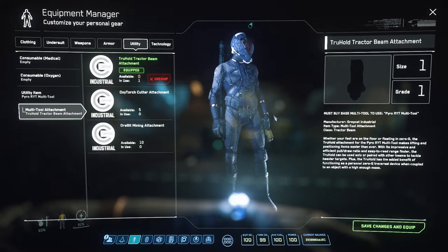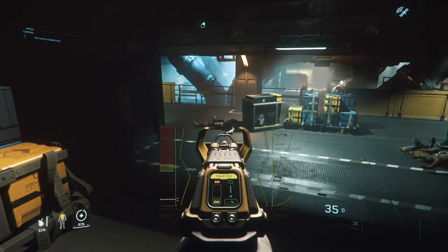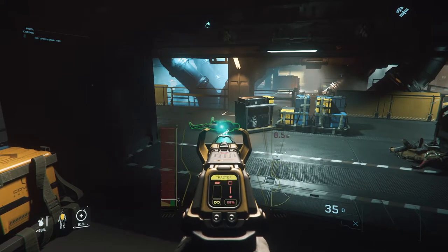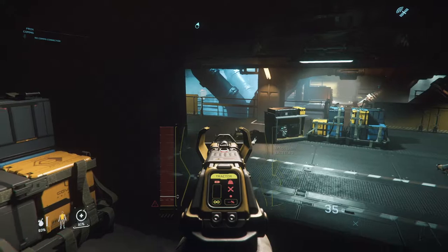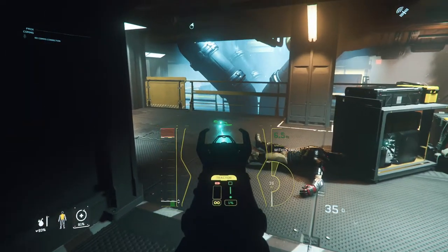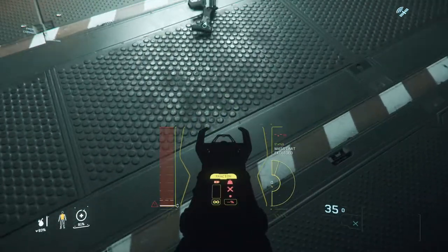We're sitting in version 3.12 and we're going to have some fun with a tractor beam. So we're going to pull out our gadget by clicking 4, and we're going to aim by right-clicking on our mouse, and we're going to grab this body. Now using the mouse wheel, we can go further away or closer to us. That guy's actually stuck in there, so we're going to pick this gun and if we scroll towards us, we're going to pull it towards us.